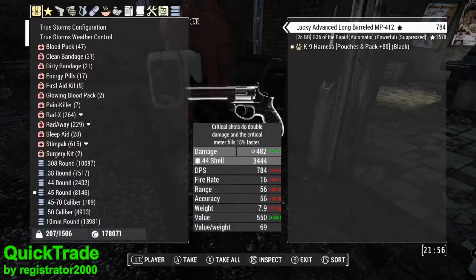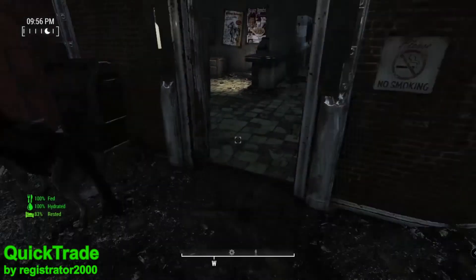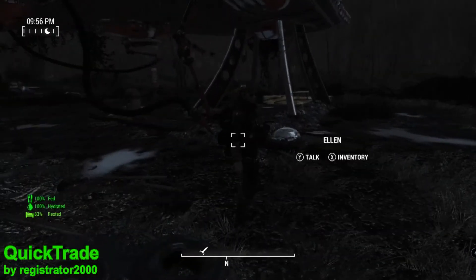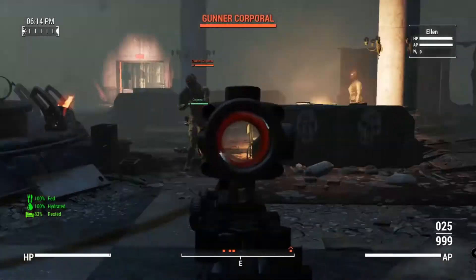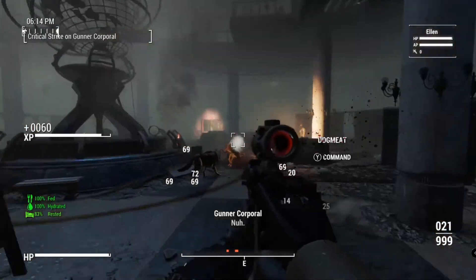Just in case you're wondering, this will work if you're using some kind of multiple companion mod, and it will also work with mods that add new companions. Now speaking of companions, have you ever wondered how much health they had in a firefight — whether they were close to dying or down?